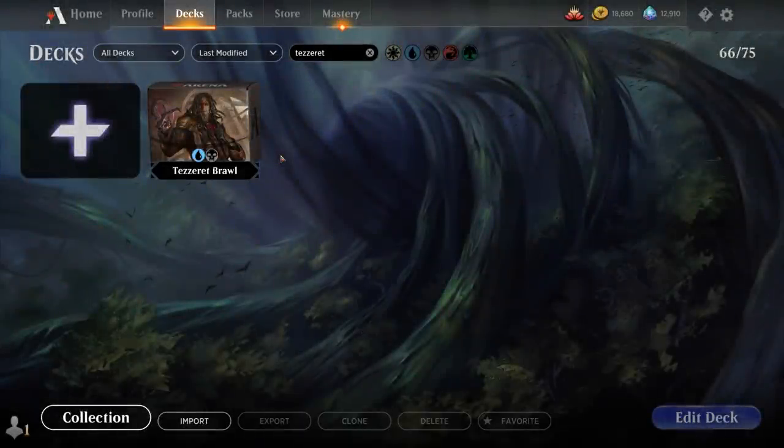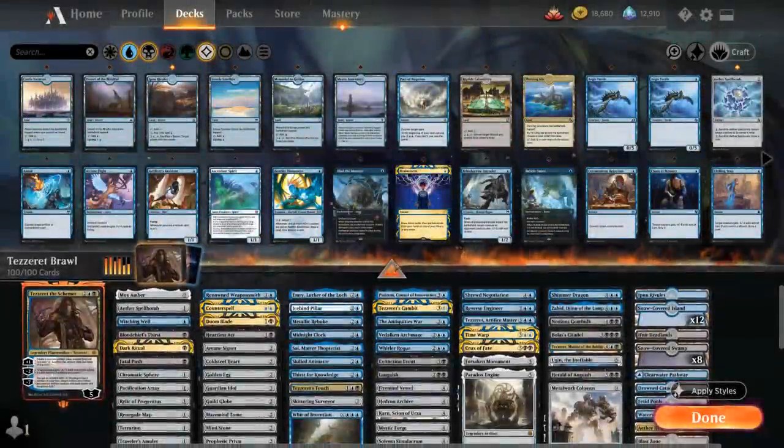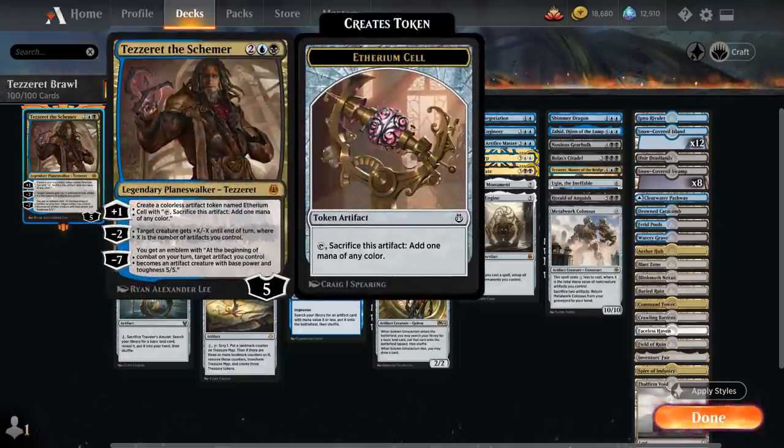Hello and welcome to another Historic Brawl games video. Today we're taking a look at another 100-card brawl deck, and as voted on by my supporters from Patreon, we're taking a look at a blue-black artifact deck featuring Tezzeret the Schemer as our commander.